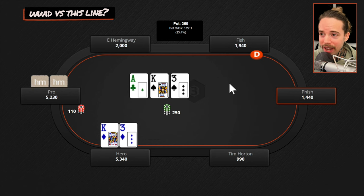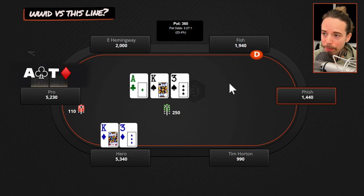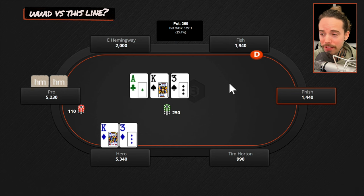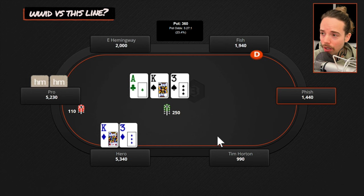For value, at worst he's probably going to have a pretty strong ace: ace-ten, ace-jack, ace-queen. He could certainly have two pair or sets as well. As semi-bluffs, he's probably drawing from hands that have a ton of equity — maybe combo draws like jack-ten of spades or queen-jack of spades. Remember, he opened under the gun, so he probably doesn't have many weak suited connectors. So he either has a flush draw, a strong ace, or a hand that beats us.